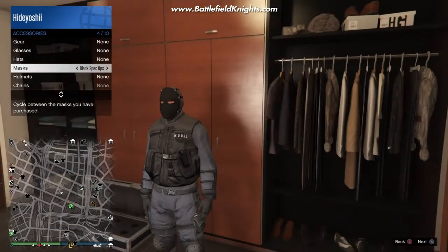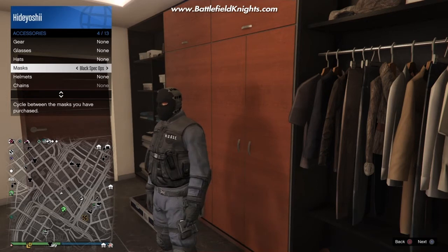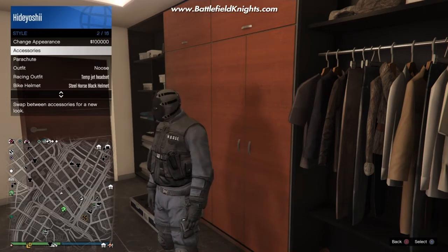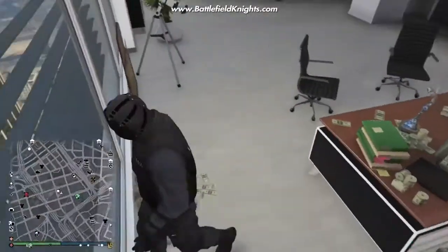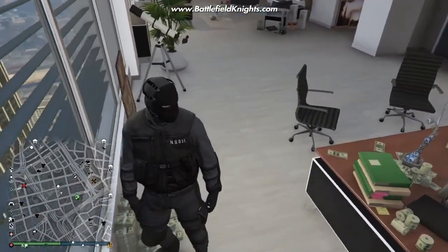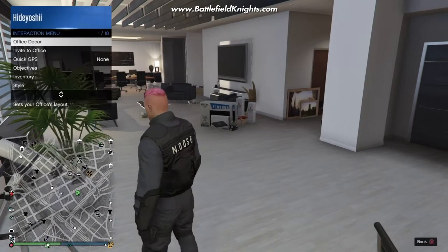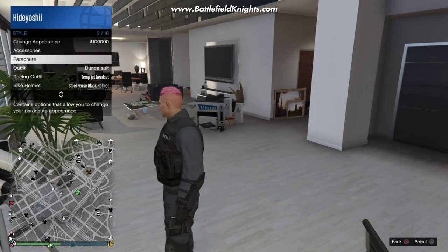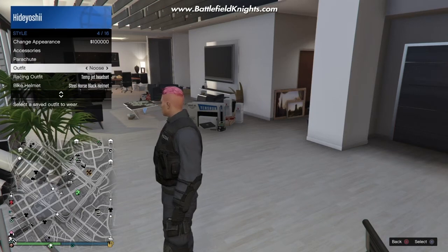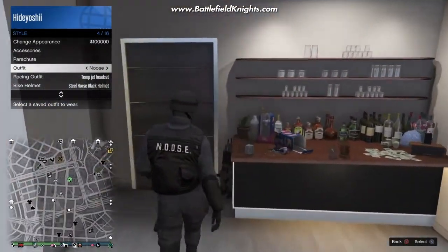After you save the outfit you can change to any mask you want. I use the black op mask because I like it better than the ski mask. We're going to use the telescope now to glue it on to the outfit. And that's how you attach the mask to the outfit — now save it and you're done.